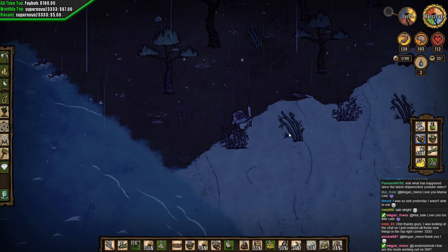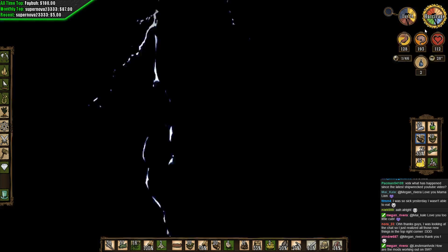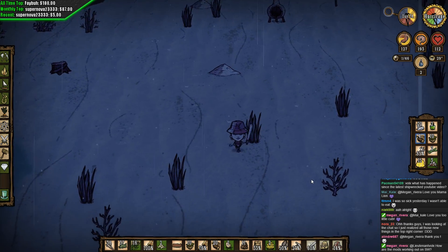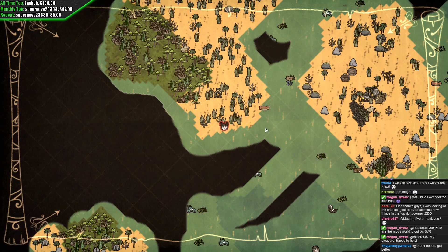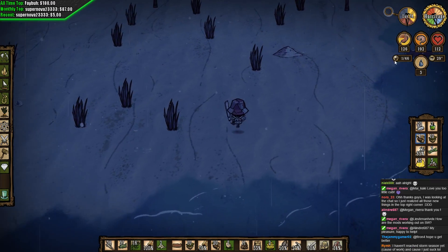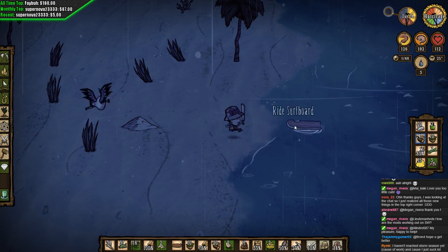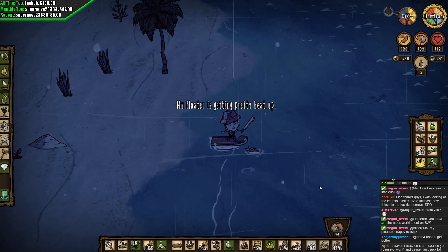Our surfboard's right over here. How are the mods working out in Shipwrecked? This one — the clock thing — was specifically for Shipwrecked and I've had no problems with it. Geometric placement says it's compatible and I've had no issues. Displayed food values — I've heard people having crashes so I'm going to stay away from that for now.